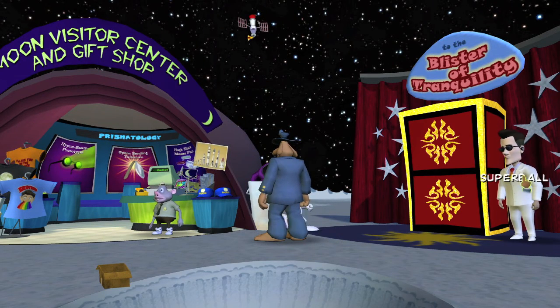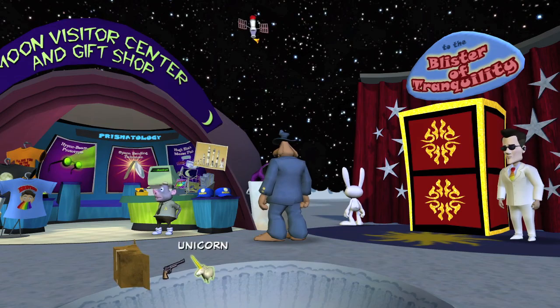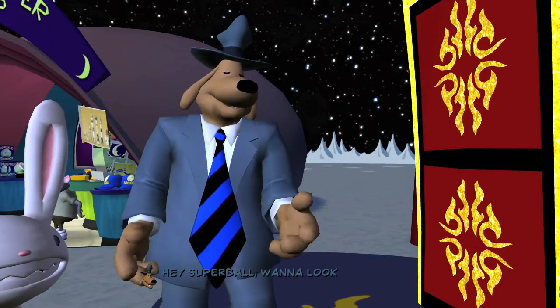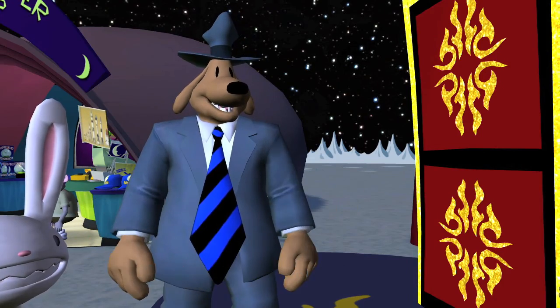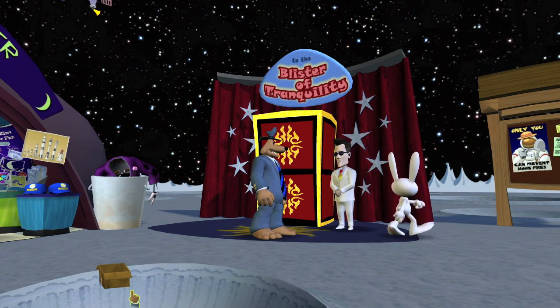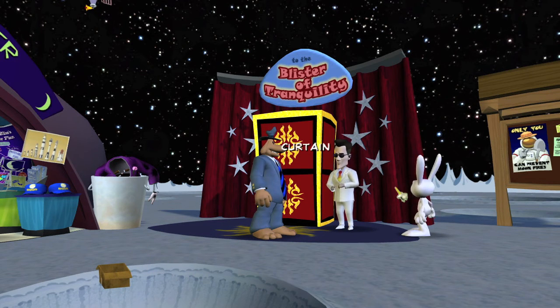Once you get to the moon, you are going to have to talk to Super Ball and he's going to give you a unicorn. What you have to do is show this unicorn to 10 different characters in the game. So the first thing you want to do is access your inventory and then show Super Ball the unicorn — that's 1 — and then we are going to show the unicorn to Max.